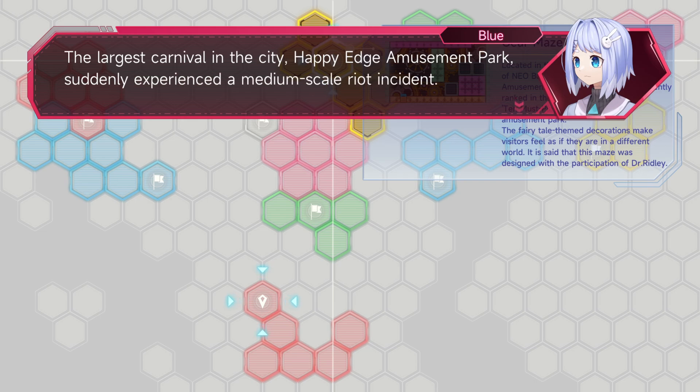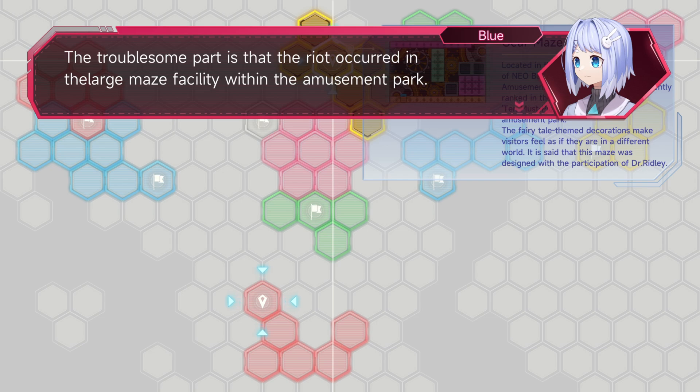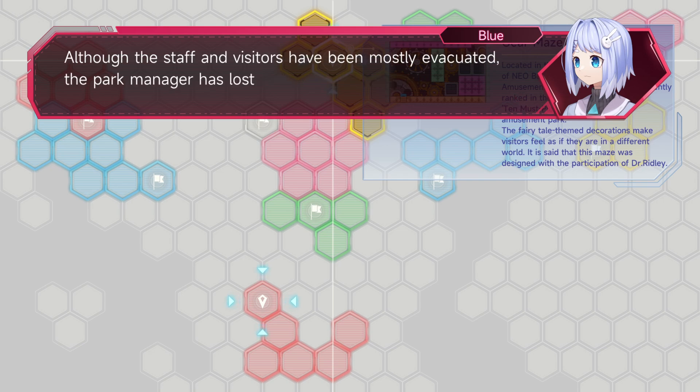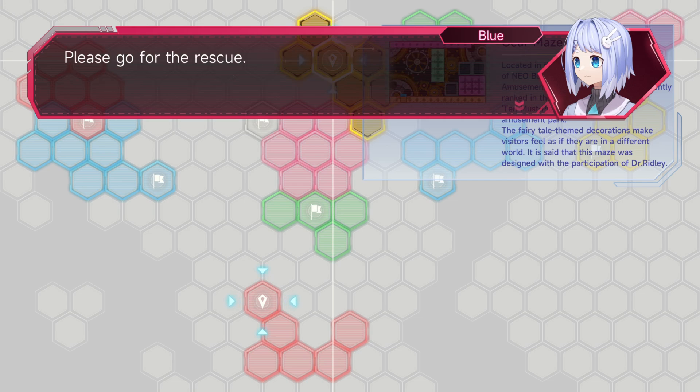The largest criminal in the city, Happy Edge Amusement Park, suddenly experienced a medium-scale riot incident. The troublesome part is that the riot occurred in the large maze facility within the amusement park. Although staff and visitors have been mostly evacuated, the park manager has lost contact. It's speculated he is stranded in the riot-contaminated area. The risk of manager YY being infected by the riot is quite high. Please go for rescue.